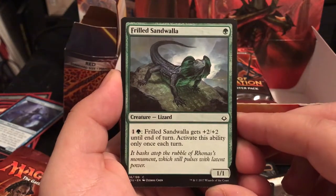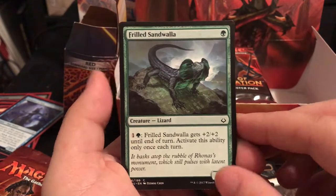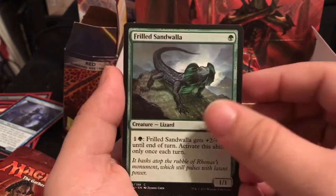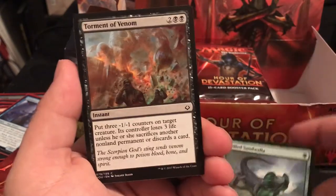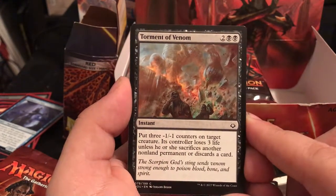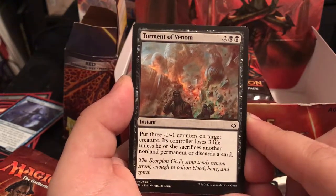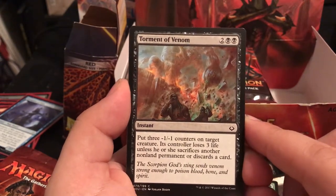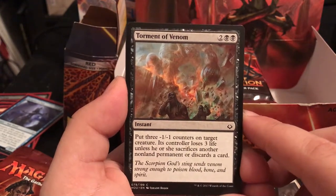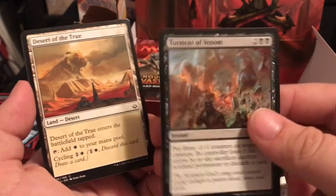Frilled Sandwala is a 1/1 for 1 - pay 2, it gets +2/+2 until end of turn, only once each turn. So you make it a 3/3. I like that one a lot. Torment of Venom is an instant for 4 - put 3 -1/-1 counters on target creatures. Its controller loses 3 life unless they sacrifice another non-land permanent or discard a card. Some really mid-game pressure there.